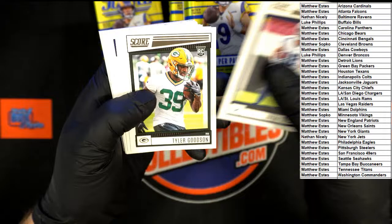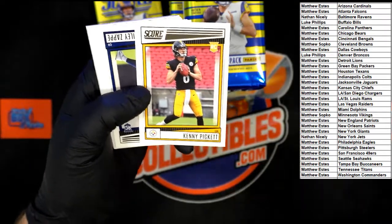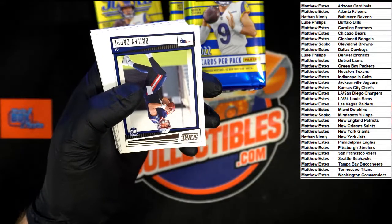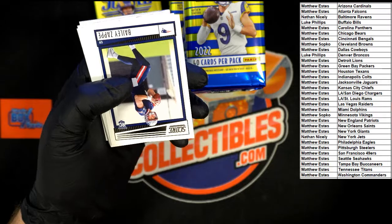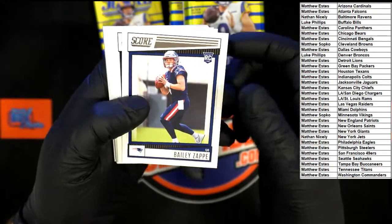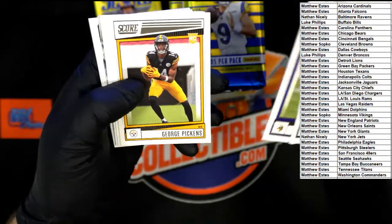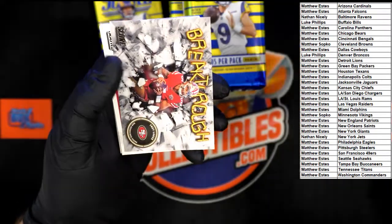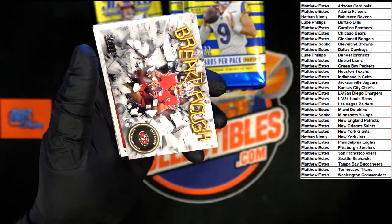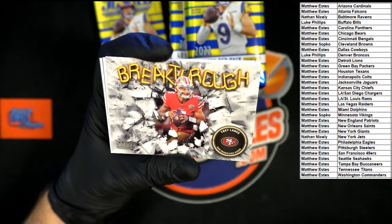Here we go with the rookies — for the Cowboys: Tolbert, Goodson, Kenny Pickett — that's a very nice one right there. Billy Zapp, Petray, Booth, Pickens, Trevon Walker, Reggie Roberson. Breakthrough for the 49ers and Giants. Wrong — stand by for the team. Joel — Trey Lance.